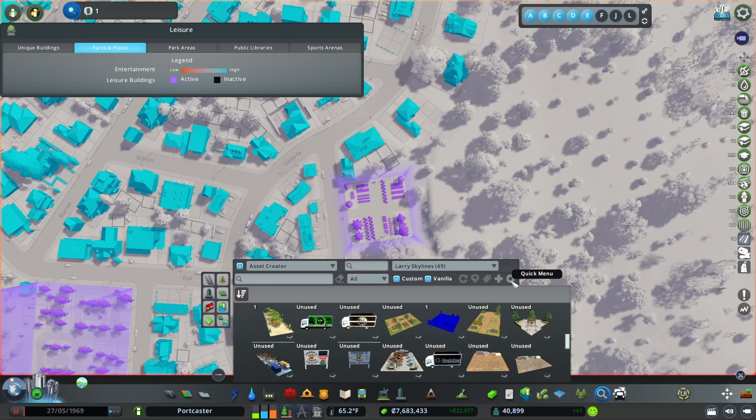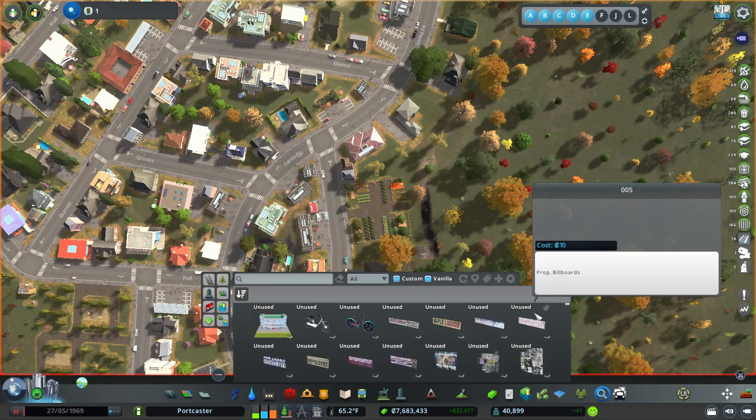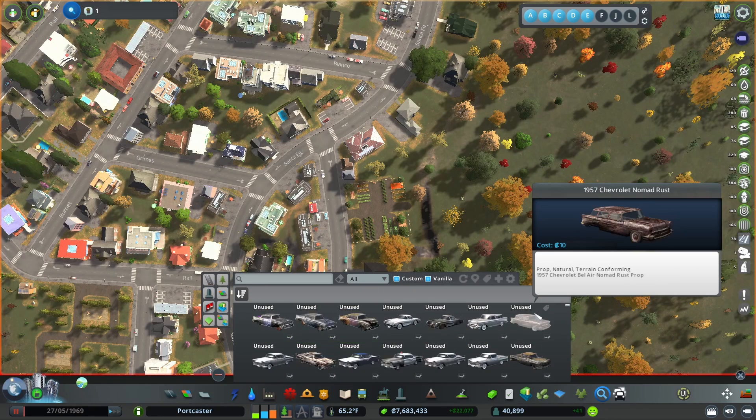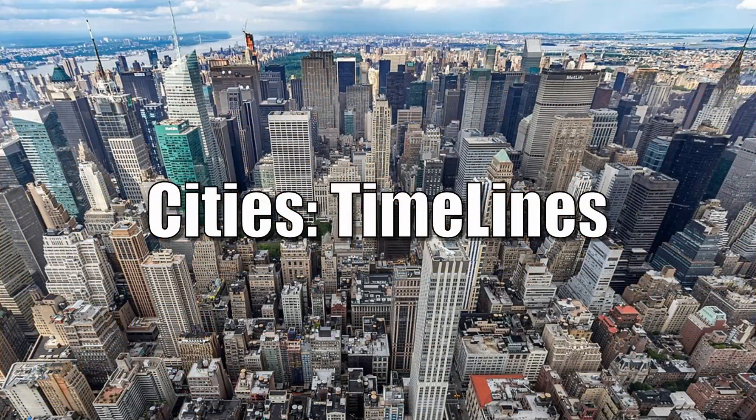We can also access some other settings with a quick menu here, and these guide sorting options as well as appearance options. Well, that should be enough to get you started on the Find It mod. I hope you found this enjoyable and that you like, comment, and subscribe. For Cities Timelines, I'm Dean Webb.